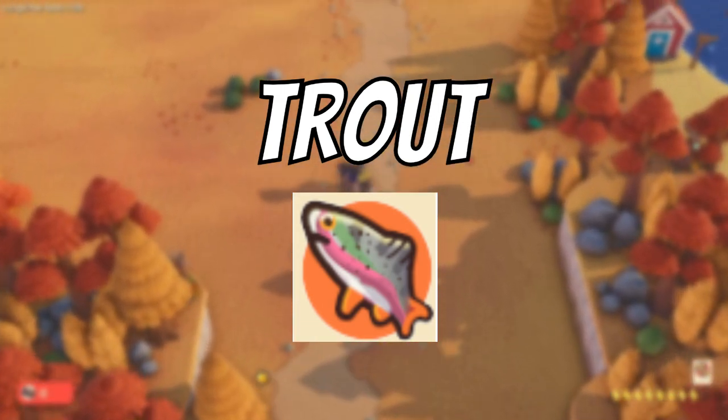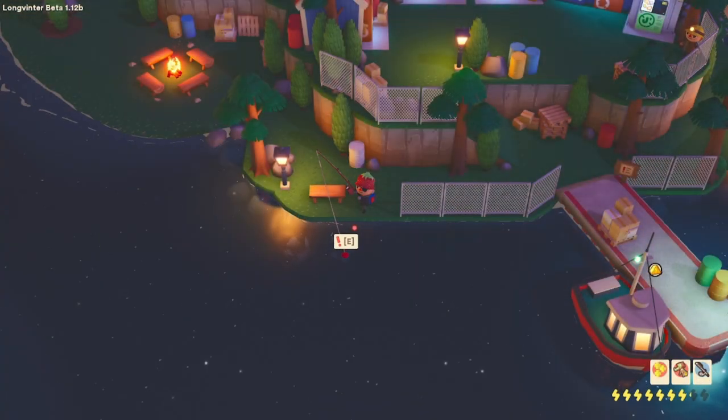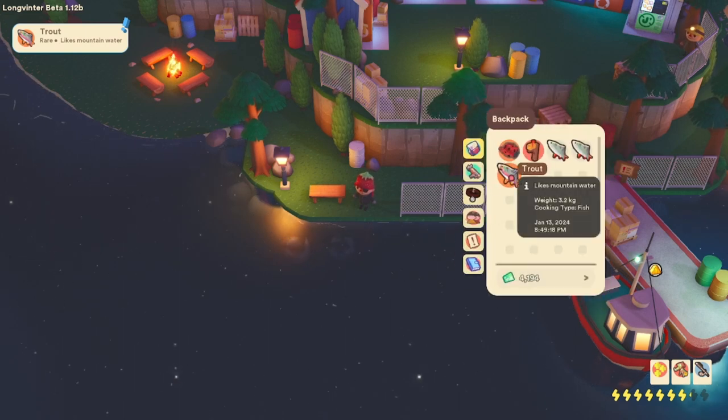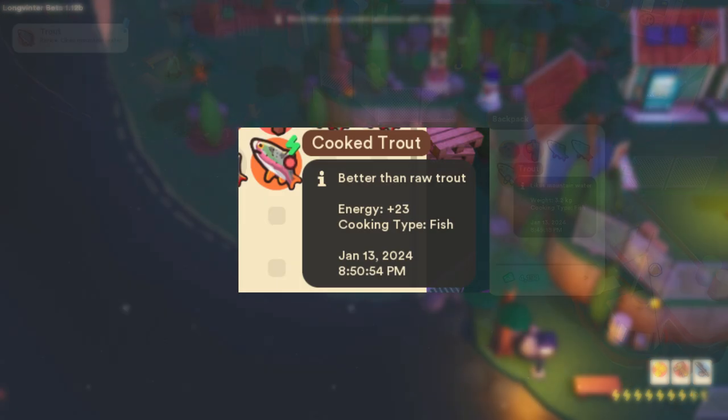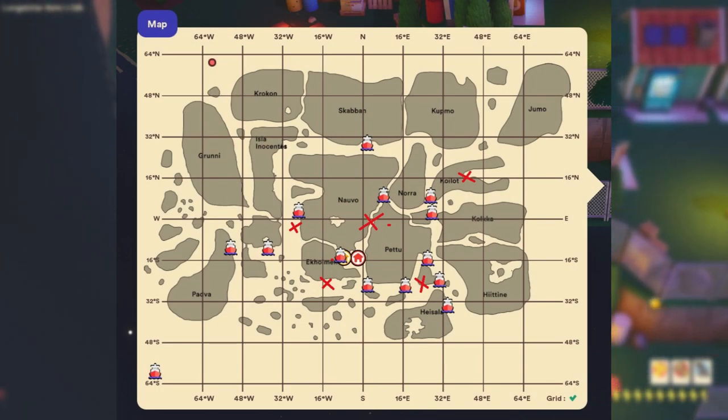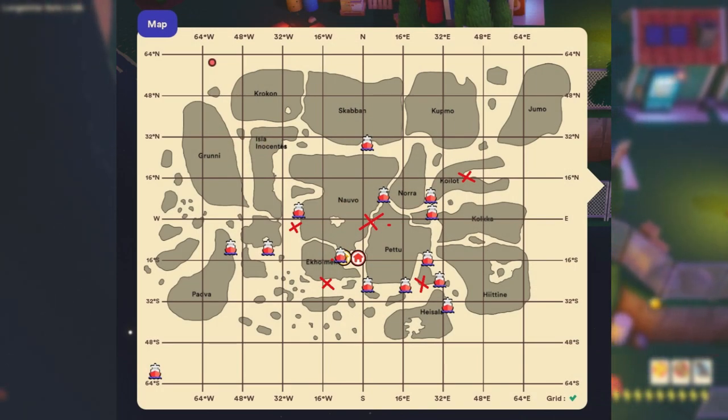The next fish is the trout. The trout is an orange-finned, white, red, and grey-looking fish. When cooked at a cooking station it becomes a food that can provide the player with around 23 energy. The trout is found mostly in the plains biomes and has a 25% chance of being caught. Here are some locations provided on my map.